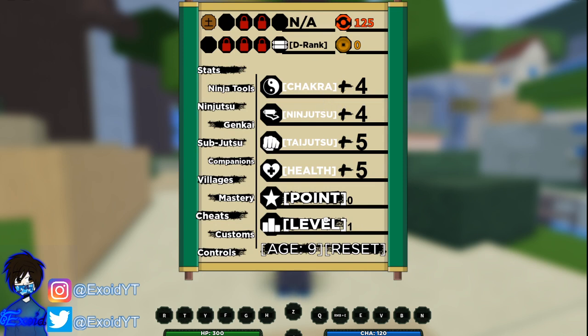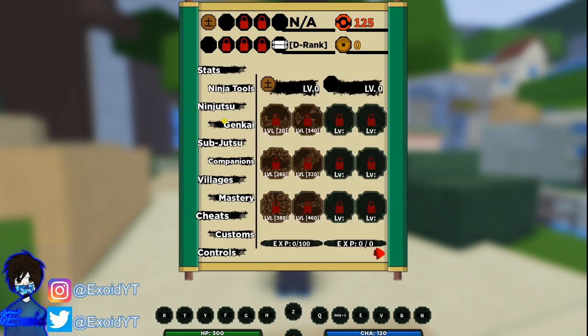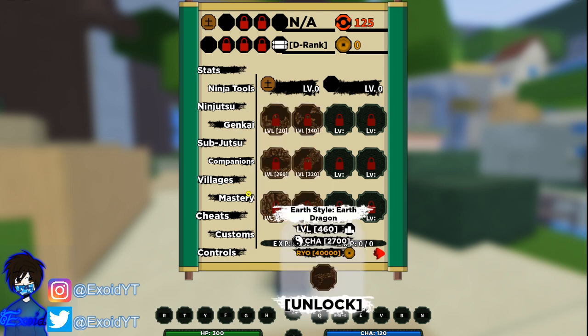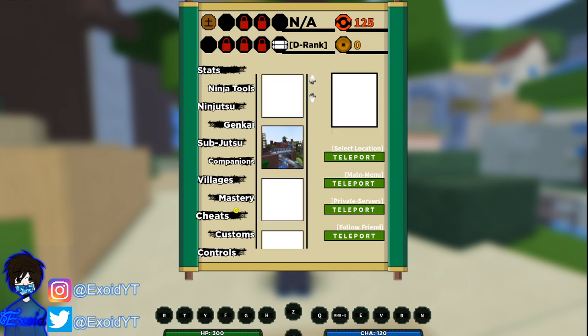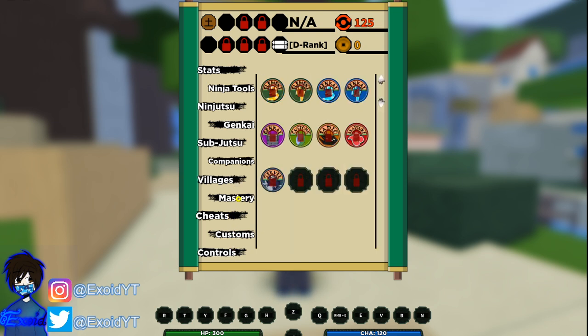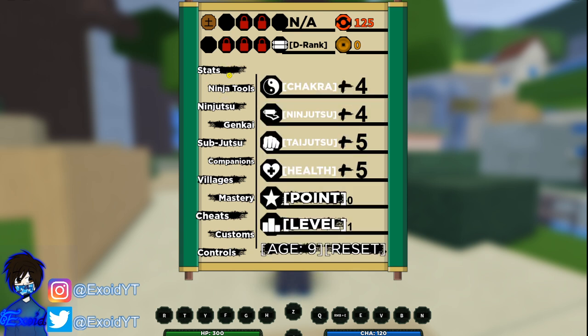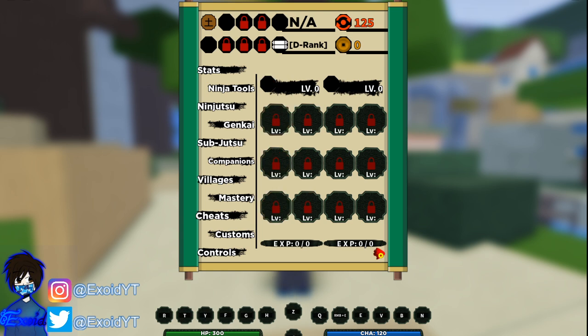I'm gonna click M and we have a bunch of spins over here, so we're gonna add these points first — I don't think we have anything to add yet. How do I spin? I'm so sorry, I'm literally a noob. Do I spin over here? I promise next time I record a video I will learn more about this — right now I literally have no idea how to use these spins.